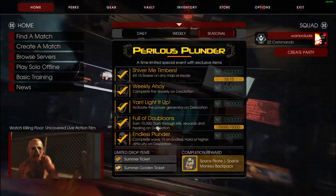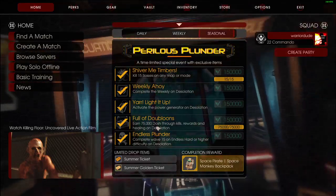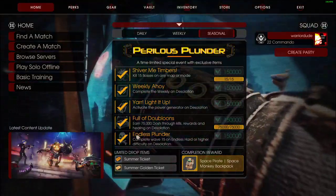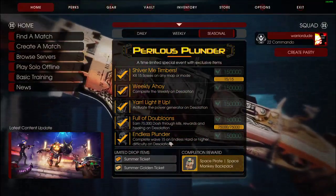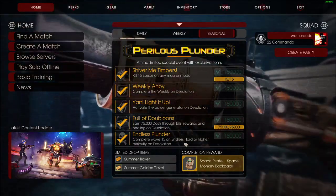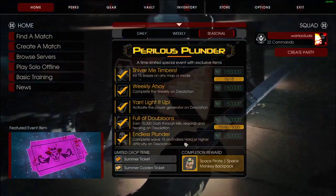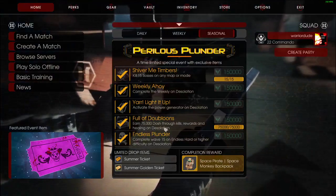For the dash, I would recommend you do it on normal difficulty to get all the maximum dash and whatnot. You could probably also get it done, or at least most of it done, on endless hard maybe. Although once you've done all that, maybe switch it to endless normal and just keep running it until you get your full haul of doubloons finished.